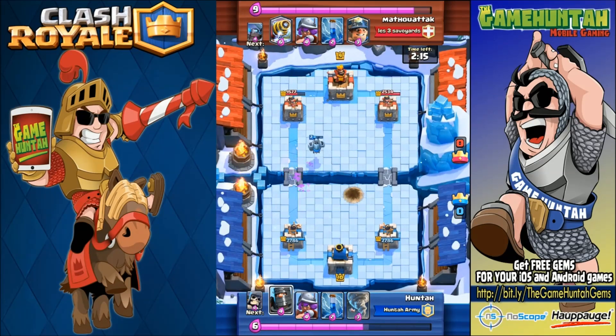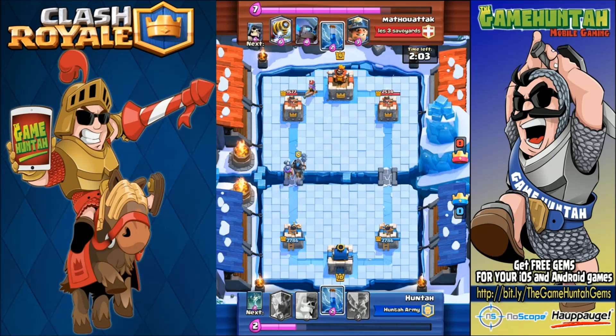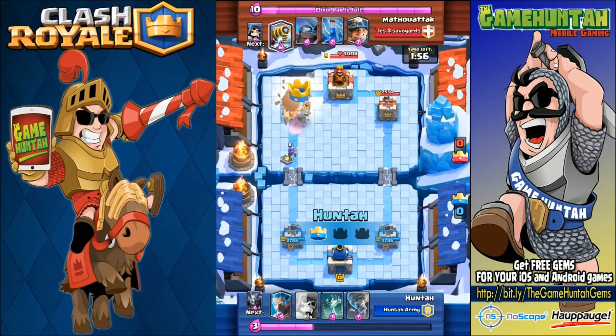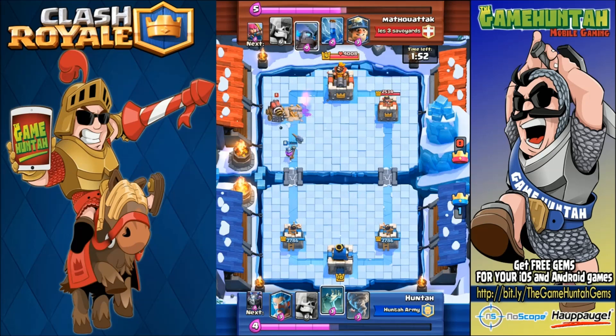On the other hand we were able to protect ourselves with tombstone, so the opponent's giant skeleton didn't have a chance to reach our arena tower. Now we're going to do another push with the musketeer and the dark prince. We have Zap to shut down the musketeer, and you have to respect the dark prince — it's very useful especially because of the shield.